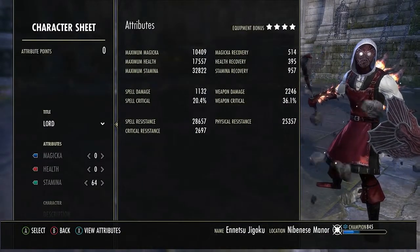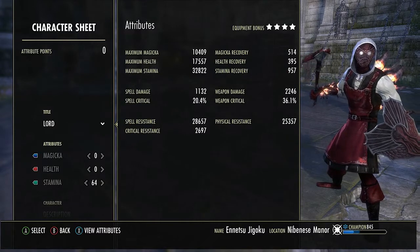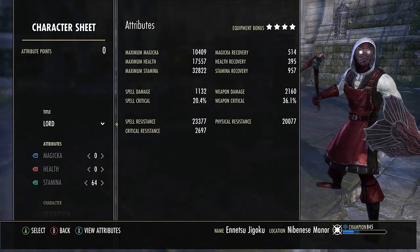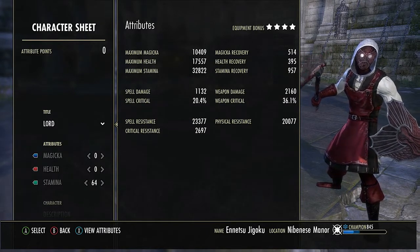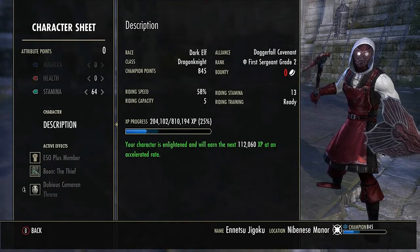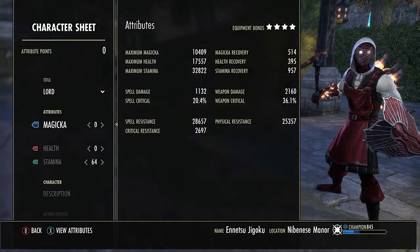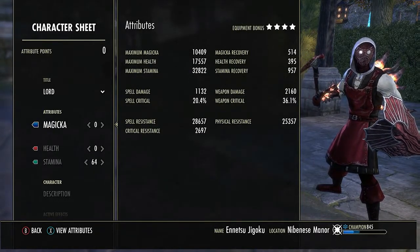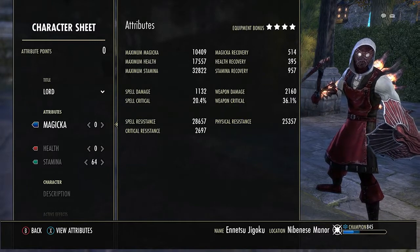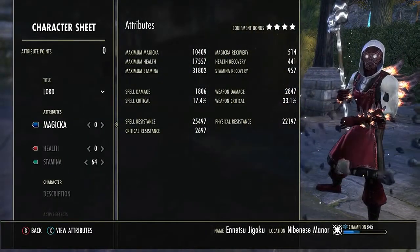So buffing up to go over my stats: back bar has a purple weapon — not gold, not nirnhoned — so the weapon damage is lower, but it hasn't affected me negatively. This bar is not the burst bar; it's to drive somebody's health down, get the crows to proc, get some DoTs on them, get Reverb on them. Thief Mundus stone in heavy armor for sure. I have almost 33,000 max stamina, 17,500 max health, 950 recovery, 28,000 spell resist, 25,000 physical resist, and 2,700 crit resist.